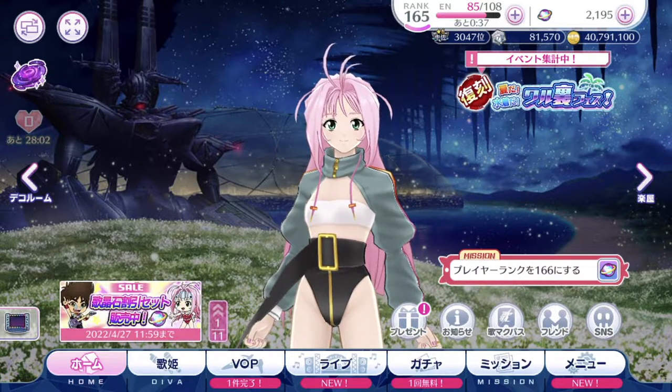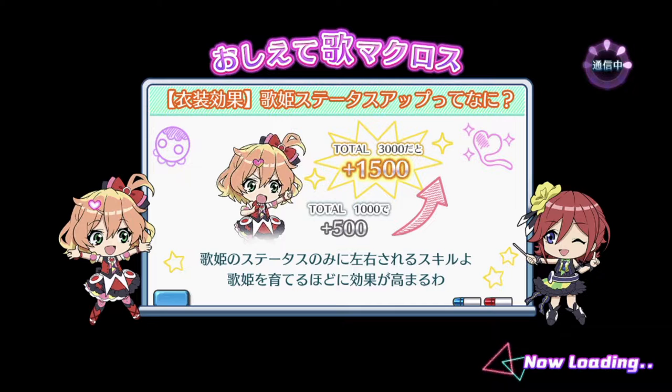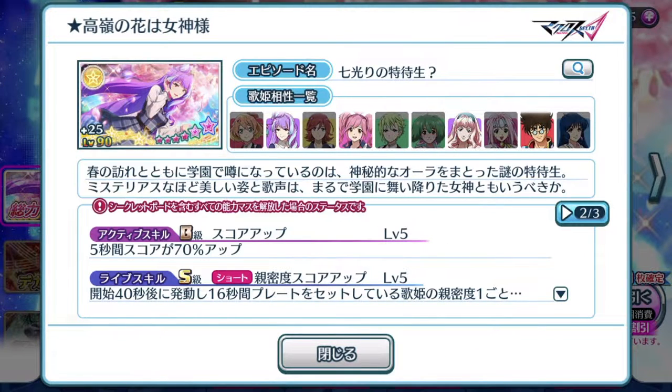So guys, let's dive into the gacha page and take a look at Mikumo's brand new episode plate and see if it's actually worth your money as usual. So let's take a look at the episode plate itself. We're on page 2. Active skill for 5 seconds — 70% boost in score. So it's that brand new 6-star episode plate active skill. It's not the best out there, but like I say in all my videos since 7-star episode plates have come out, there's no reason for you to use episode plates like this in the center position, unless you are a brand new player and you have nothing else in your arsenal.